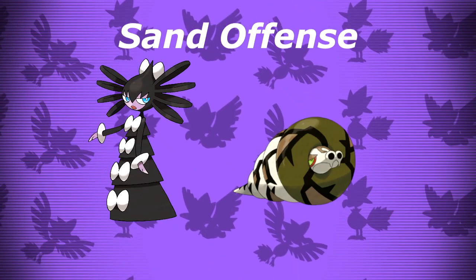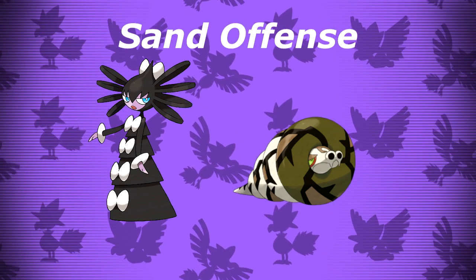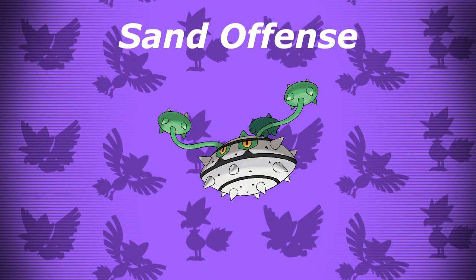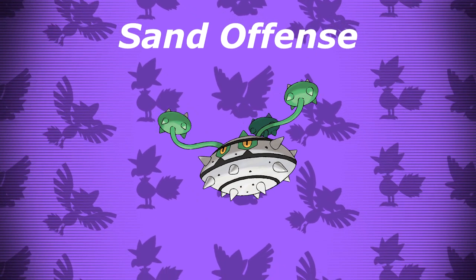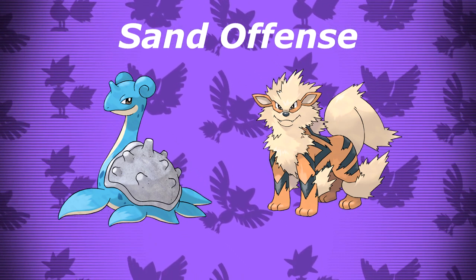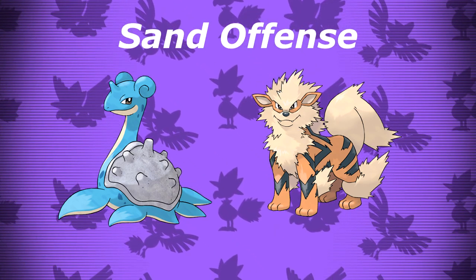Versus sand, you should once again lead with Gothitelle and Sandaconda. Fake Out is great for stopping Tyranitar and Sandaconda can deal with Excadrill pretty handily. Alternatively, you have the option of setting up Trick Room to stop Excadrill from going first. Ferrothorn is essential to beating sand offense because it walls both Excadrill and Tyranitar, barring Superpower on the Tyranitar. The final Pokemon you bring depends on whether they have a Dracovish — if they do, always bring Lapras as it's immune to Fishious Rend. If they have a Ferrothorn, always bring Arcanine. If they have both, they're more likely to bring Dracovish instead of Ferrothorn, because Arcanine discourages Ferrothorn from coming out.